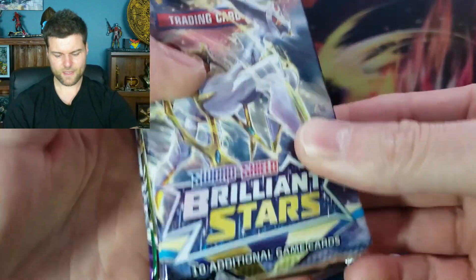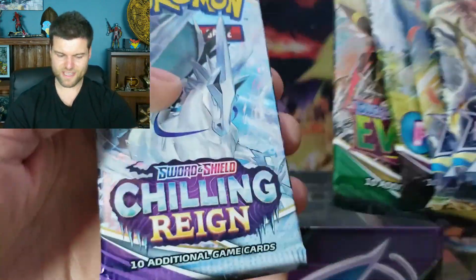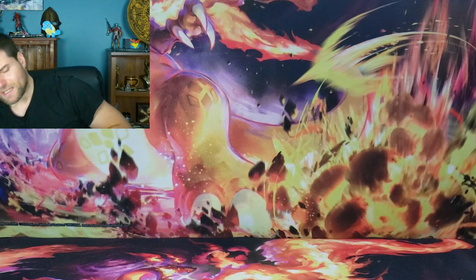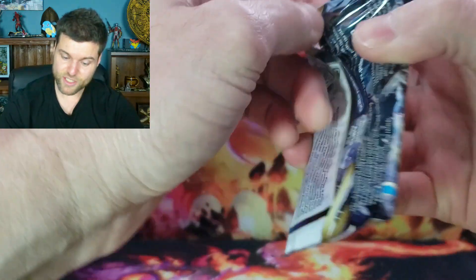The pack assortment is: Brilliant Stars, Brilliant Stars, Fusion Strike, Evolving Skies, and Chilling Reign - not a bad assortment at all. Let's close that back up. That's pretty good. Alright, first pack of this opening is Brilliant Stars.